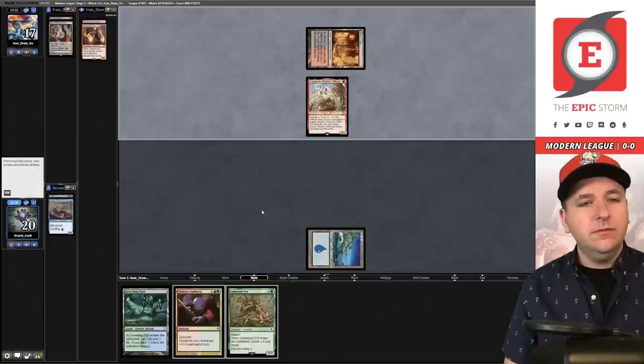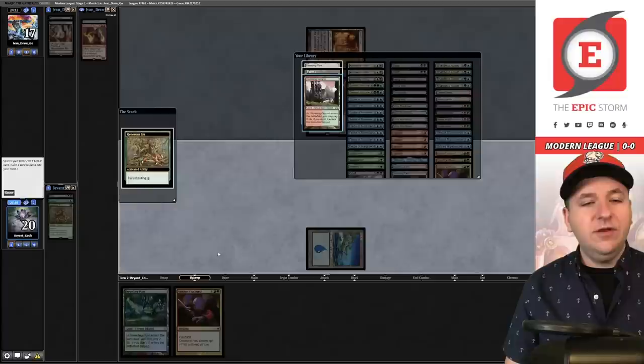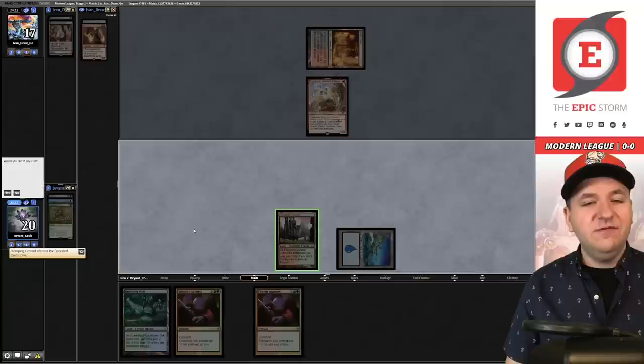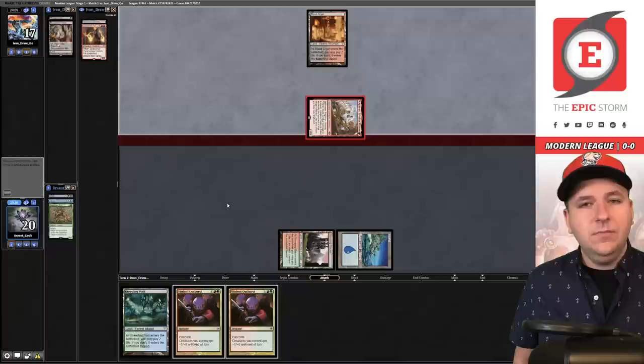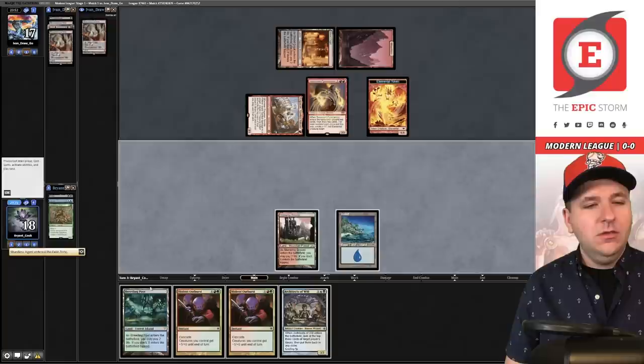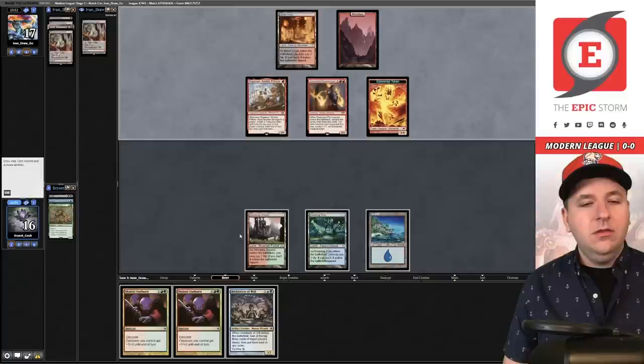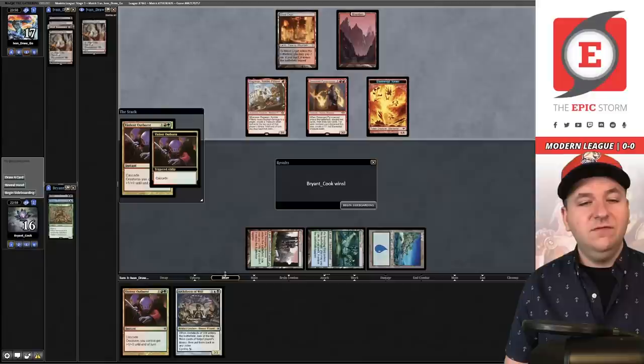We cycle Striped Riverwinder, drawing into Generous Ent — this guarantees mana number three for Violent Outburst and a creature in the graveyard. We cycle Ent to grab Stomping Ground for a red source, drawing another Violent Outburst. Ragavan connects, dropping us to 18 — they get a Treasure token and hit Shardless Agent. We draw Architects of Will and put a stop on the opponent's draw step. We cast Violent Outburst and the opponent concedes. Sweet — that was game one!